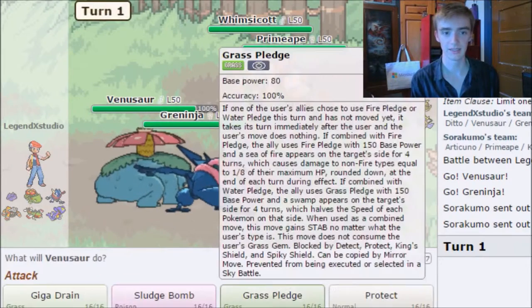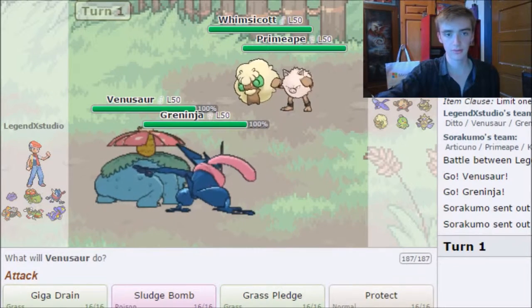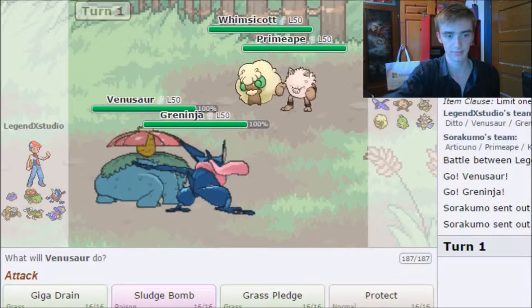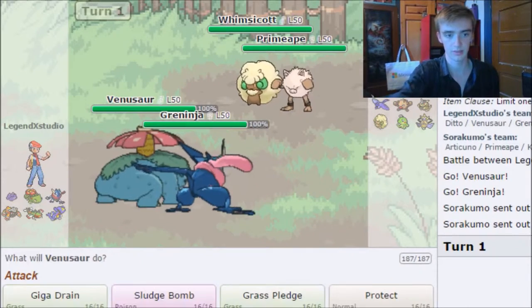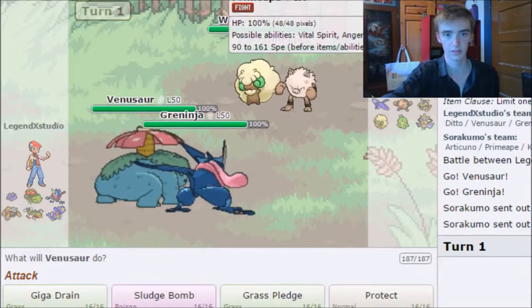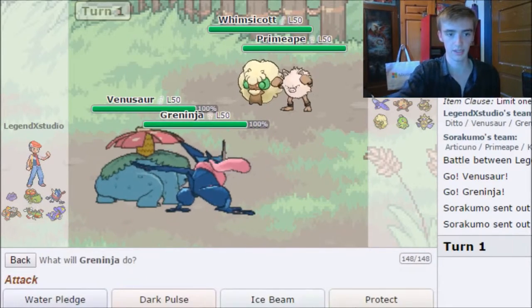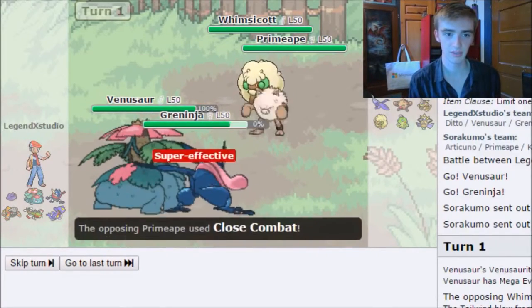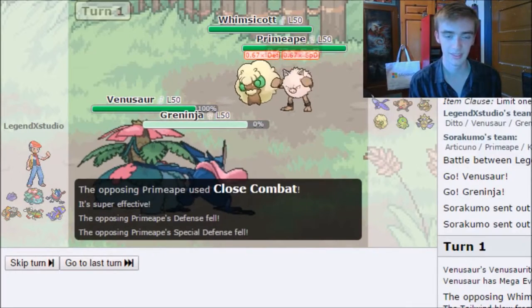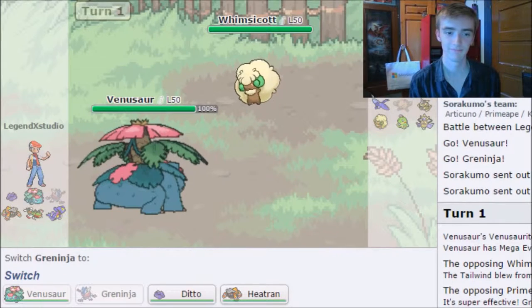My opponent sends out Primeape and Whimsicott. I'm going to go for Grass Pledge and Water Pledge on Primeape. They set up Tailwind — Primeape is faster, Greninja goes down. I should have just gone with the idea that it was Choice Scarfed.